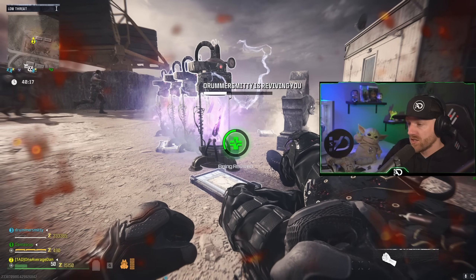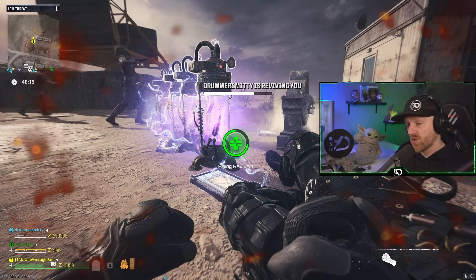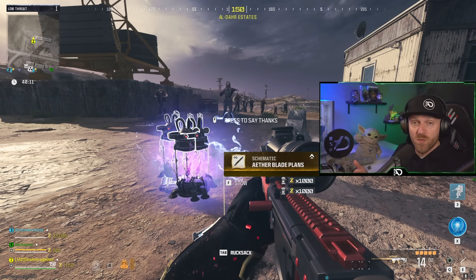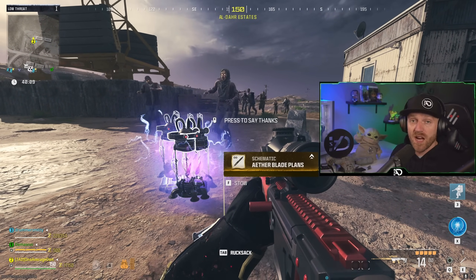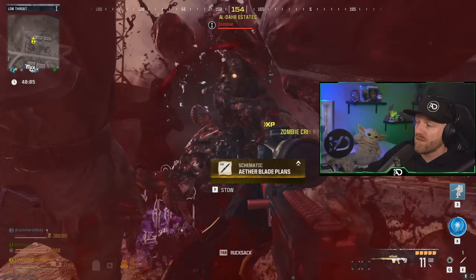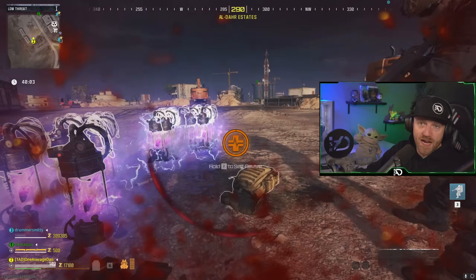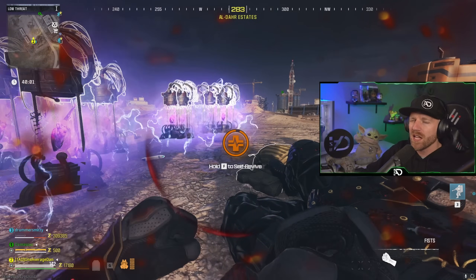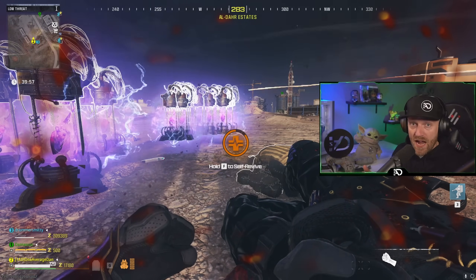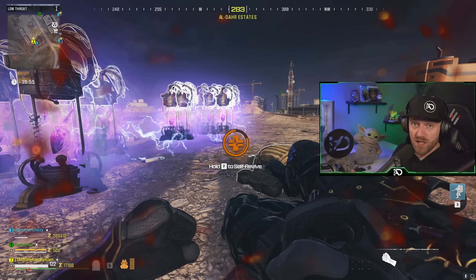We've been using the tombstone glitch to duplicate legendary items, create essence, and all these different things on the new Season 1 Reloaded from Modern Warfare 3 Zombies. During my lives, I often get questions about how to set up a tombstone, how to do the basics, how to fill my other operators with backpacks. So it's about time I make a very simple solo guide to tombstones in Season 1 Reloaded.